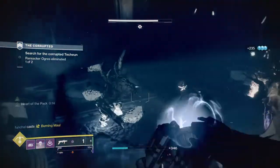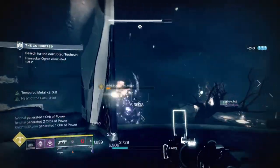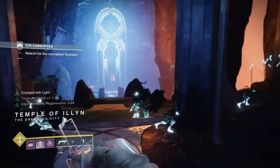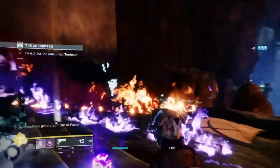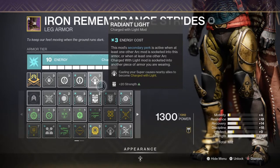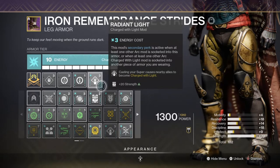Strength doesn't need to be any higher than 60, given the bonuses you're already getting. My stat is higher due to armor rolls and end game content requirements, though taking Rat King into master-level content or most raids won't always be suitable. As backup, I've added the Radiant Light mod for an extra 20% Strength boost, and at 80 the cooldown with other mods and subclass perks will sustain a useful supply of invisibility when needed.